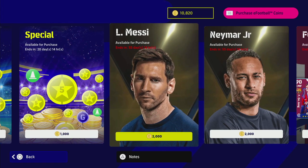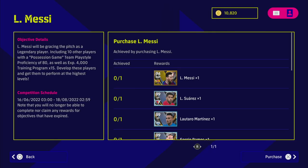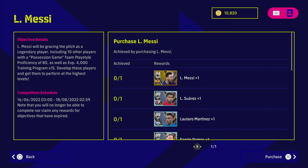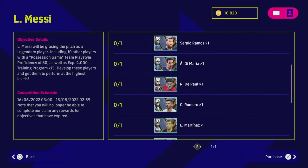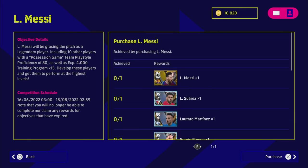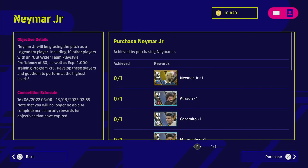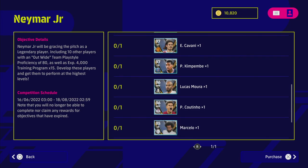Next up we've got the ambassador packs — Messi and Neymar. With Messi, you get him as a legend card at 94 overall, team play style set at 80 for possession game, plus 60,000 training points. On top of that you also get Suarez, Martinez, Ramos, De Maria, and all the other players shown — straight up, no objectives needed, just purchase the pack for 2,000 coins. With Neymar, it's the exact same thing except he's got an out wide play style proficiency and a legend card, with Brazilian and South American based players.